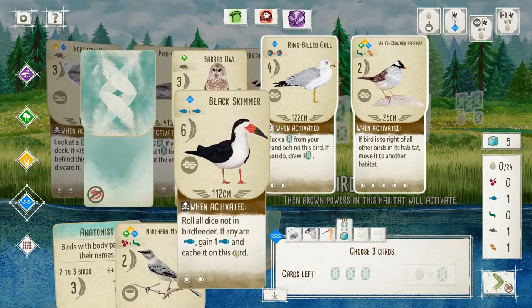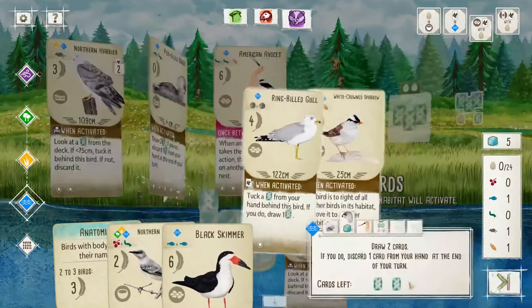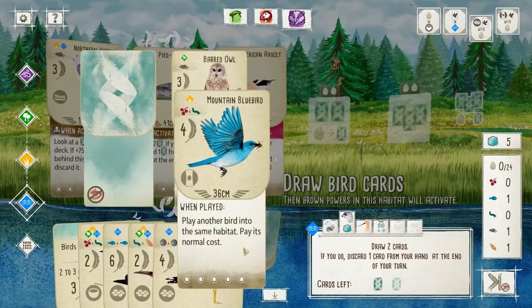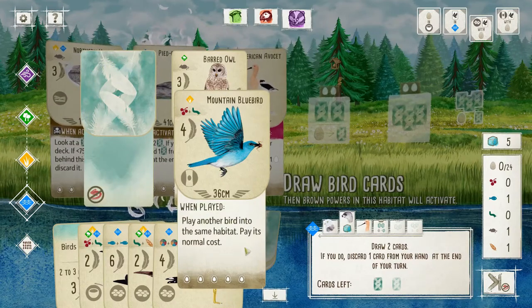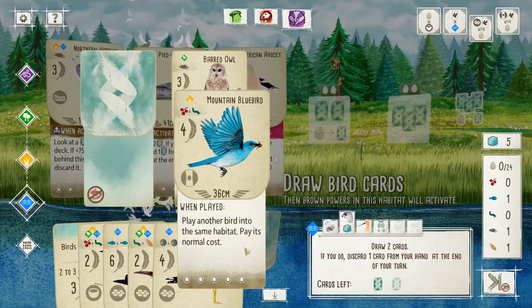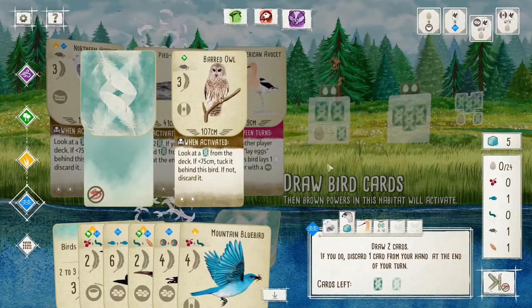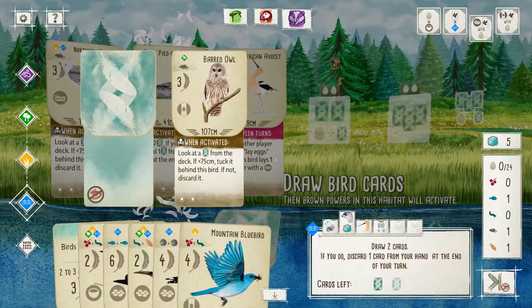Black Skimmer — not feeling it. Mountain Bluebird — maybe. Maybe with the Mountain Bluebird, although that'll be good for late game. Lots of eggs, cavity nest — and your cavity nest too. All right, yeah, we'll take the Barred Owl.